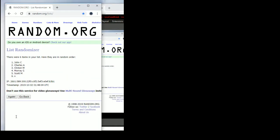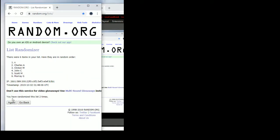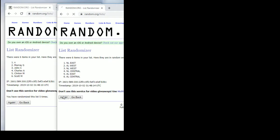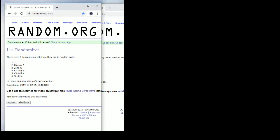Alright, names first. Got LCB on top, Scott on the bottom. Alright: NL Central for LCB, Marie's got the AL Central, John with the NL West, Charles with the NL East, Clinton with the AL West, and Scott with the AL East.